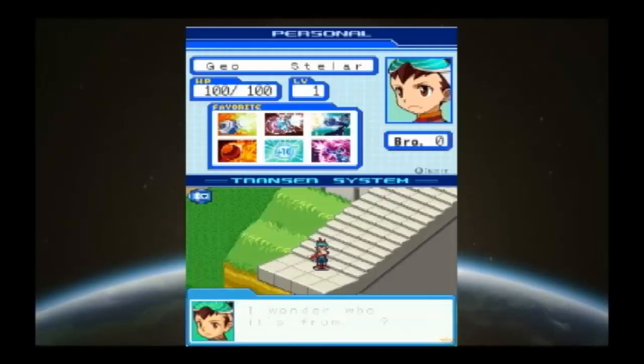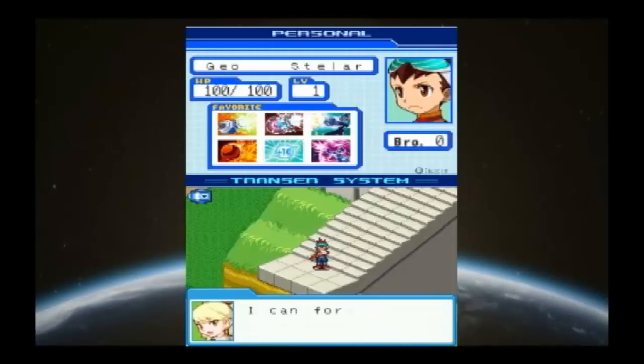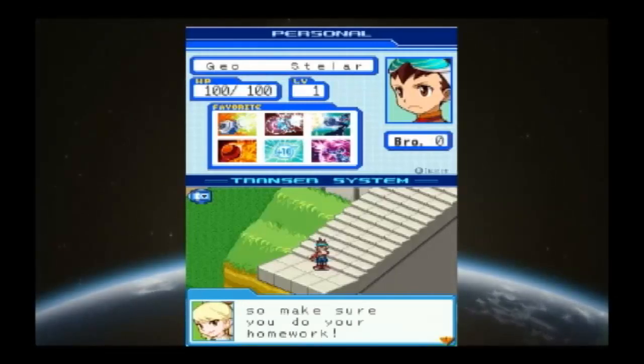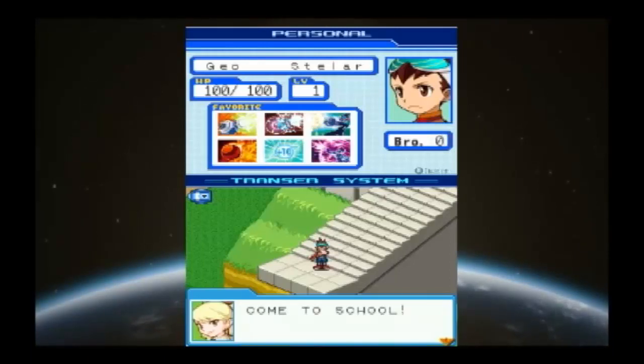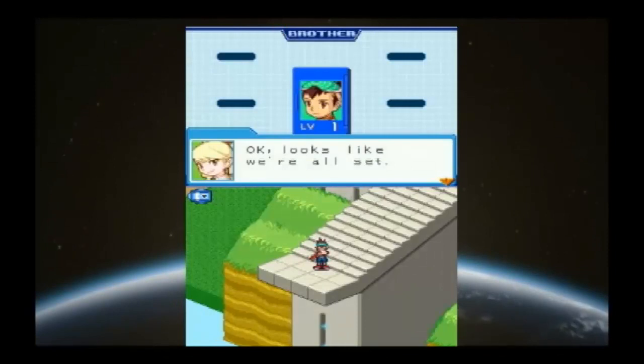I wonder who it's from. It's from the class president. Hi Geo, it's your class president, Luna Platz. I didn't like your attitude, but I can forgive you if you come to school. We have some weatherman homework today. I will attach a new version of the weatherman program we use in class, so make sure you do your homework. And one more thing — now analyzing the personal page editor. Okay, looks like we're all set. Now we're going to use this program and do your homework, so pay close attention. This is the border screen on your transfer; it shows you info about your brothers. You can access this screen by selecting Border on the menu screen.